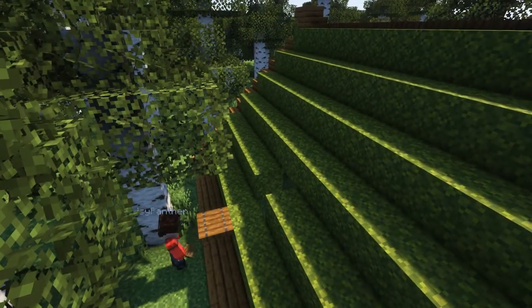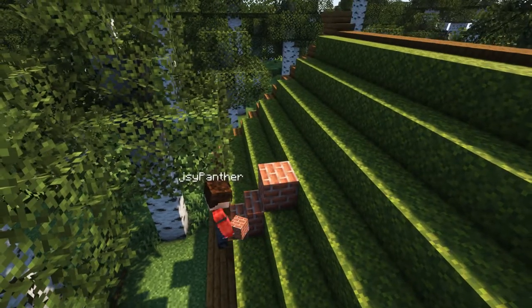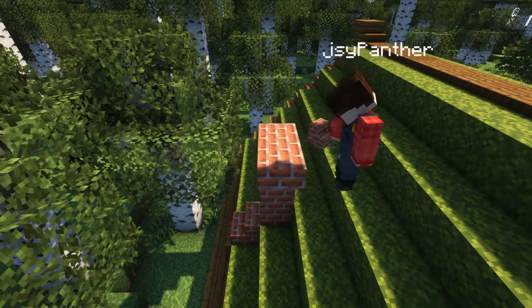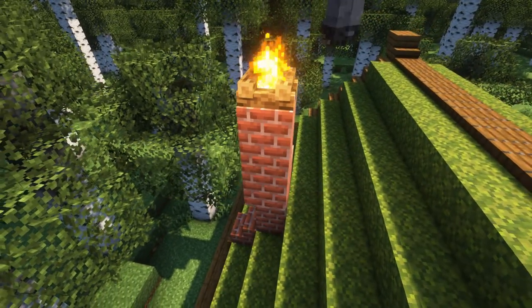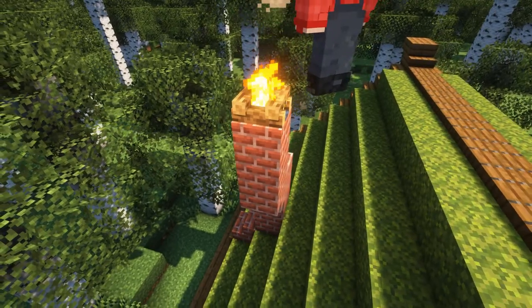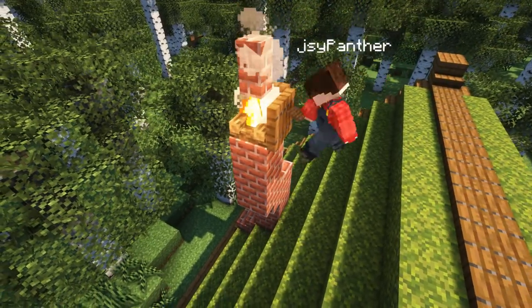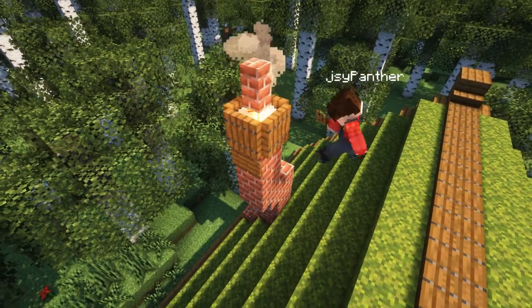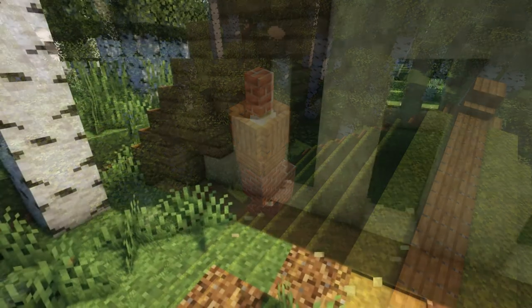This is quite a basic chimney design: brick stairs, brick blocks, a slight angle just for a bit of interest, a nice tall campfire on top, then a brick wall just above to act as the little chimney, surrounded by spruce trapdoors, and then four spruce signs to add that little bit of detail.